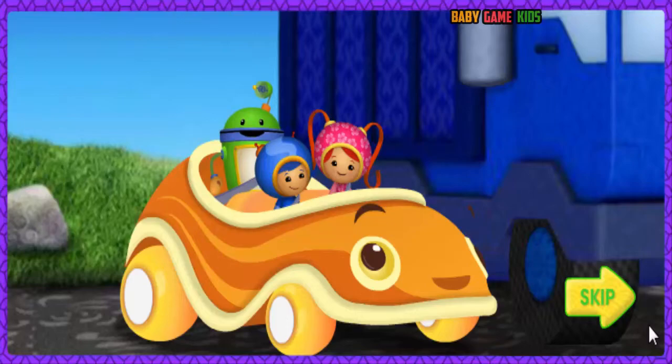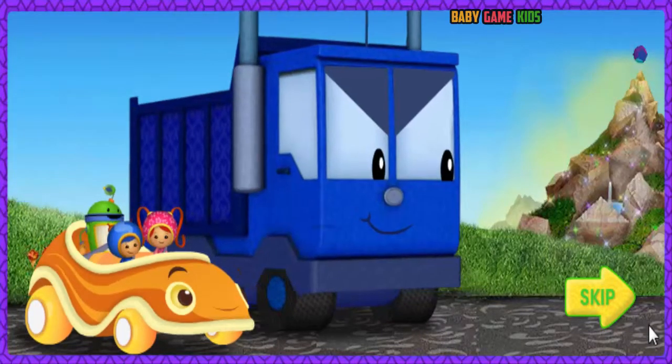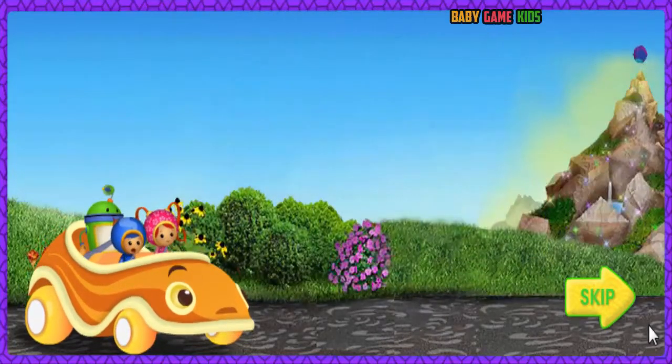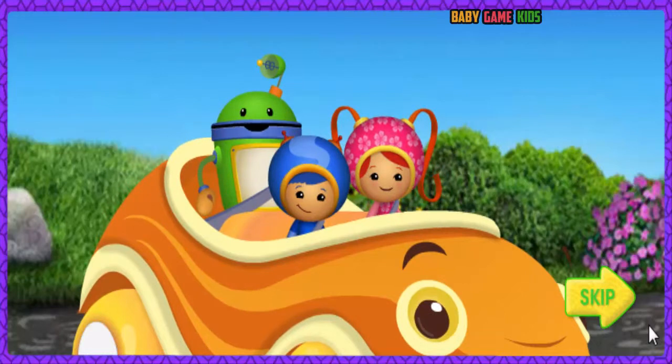But Dumpchuck wants to get the dodecahedron and fly too — we're gonna race! The first one to the top of Shade Mountain gets the magic dodecahedron! Racers, start your engines! On your marks, get set — hey! Dumpchuck didn't wait for go! That's cheating! We need to catch him! Team Umizoomi, it's time for action!